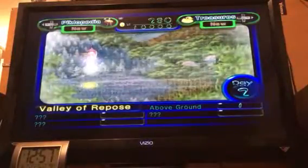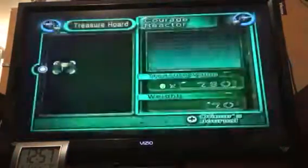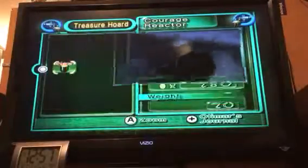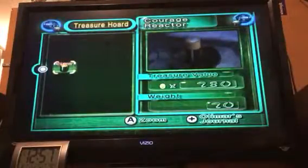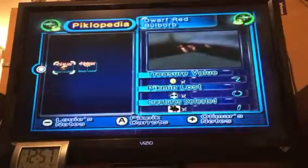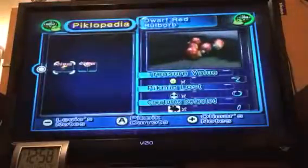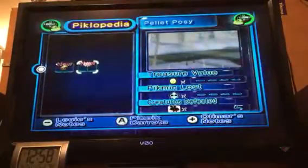Hello and welcome back to more Pikmin 2. In the last episode, we recovered our first treasure — the Courage Reactor. We also uncovered two species: the Dwarf Red Bulborb and the Pellet Posey.